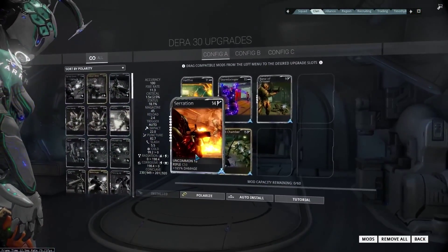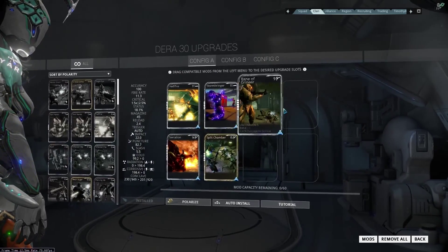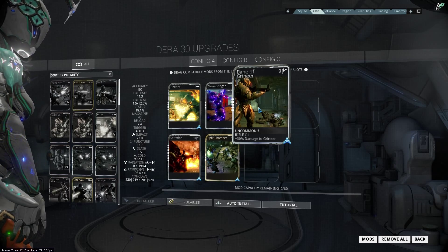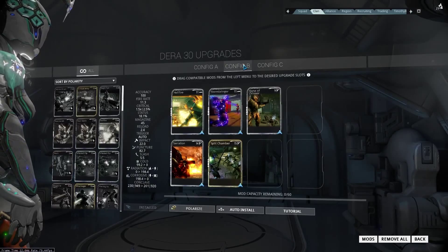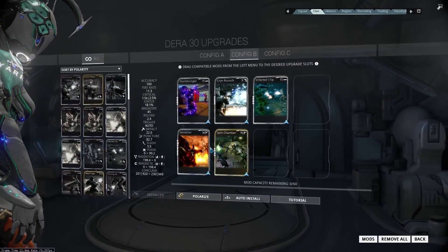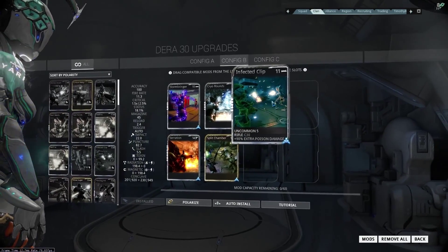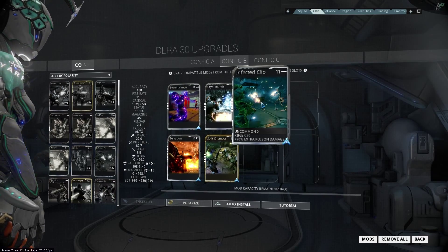When it comes to modding the Dara against Grineer, we go with Serration and Split Chamber, then Hellfire and Stormbringer for Radiation, and then Bane of Grineer for that little extra bit of damage against Grineer targets. Against Corpus, we again go with Serration and Split Chamber, but then Stormbringer and Cryo Rounds for Magnetic, and then Infected Clip against the fleshier targets of the Corpus.